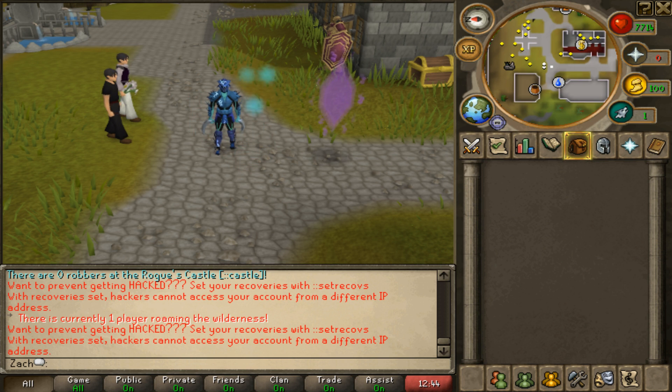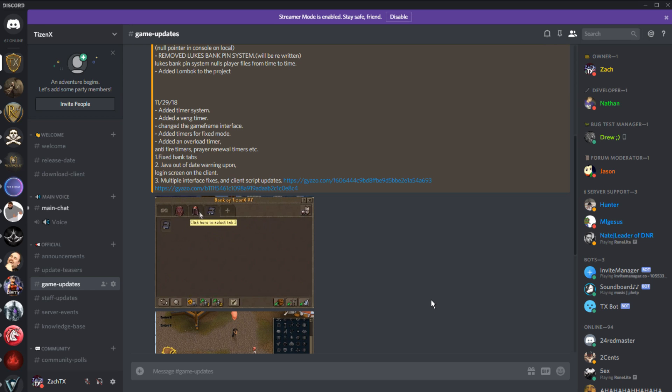This portion of the video I'm talking directly to old TizenX players, explaining what we've done and what we're planning to do differently this time around. The main goal of this development period has been to modernize the server and bring it up to the 2019 standard of RSPS, not be stuck in 2015-2016 with all the bugs and lack of custom interfaces.